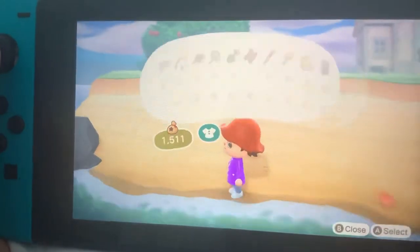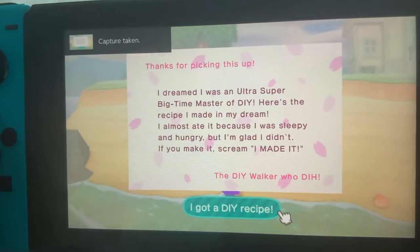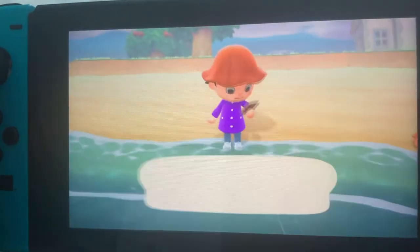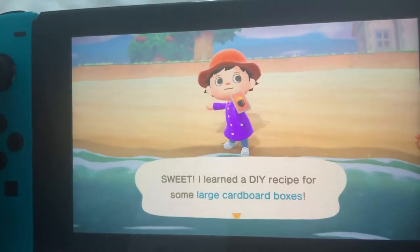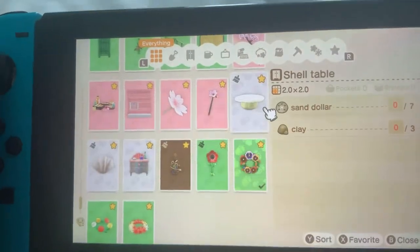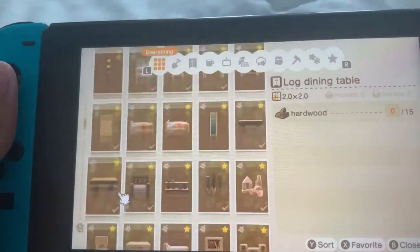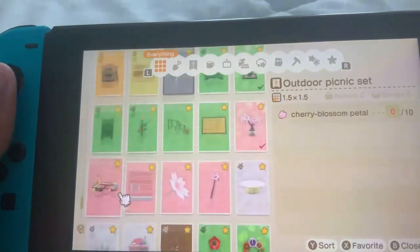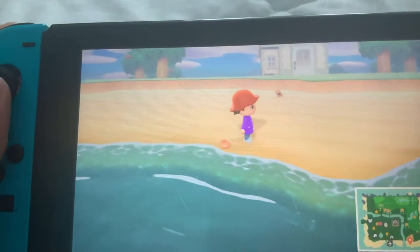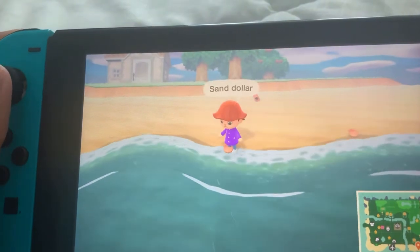Let me grab this bottle — sometimes you get bottles that have DIY recipes. This one is from Walker — oh, Walker, he's a dog villager. I got some large cardboard boxes, let's see how those look. We can also customize the shell table — pretty cool! So I'll go back to the shell table. Sand dollars are usually the ones shaped like clams.